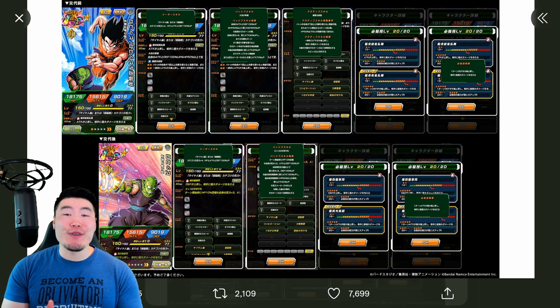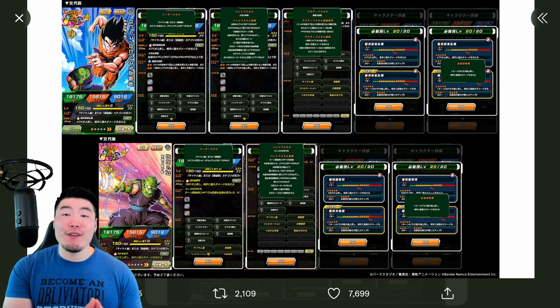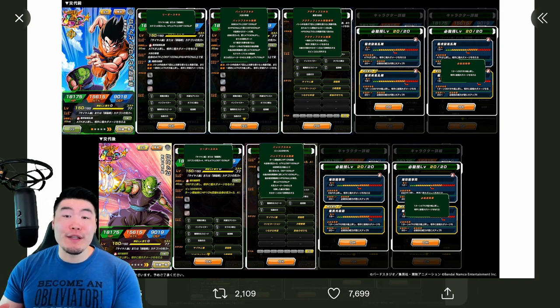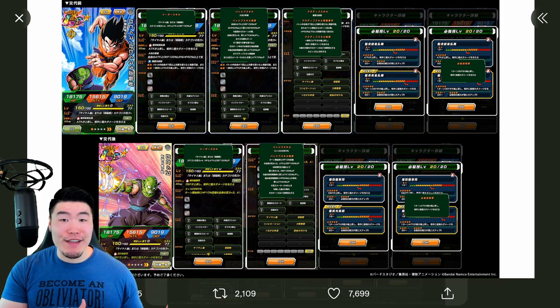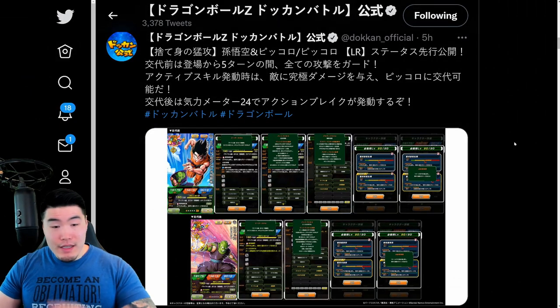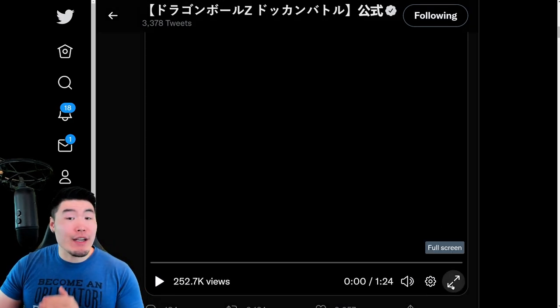Alright, what's going on guys? Welcome back to another Dokkan Battle video. Today we are going to be checking out the details for the newly announced Fizz LR Goku and Piccolo that exchanges into a solo Piccolo. I'm not going to say that I predicted this, but it does make a lot of sense considering we're coming off the Dokkan Fest Raditz. So with that said, let's jump right into it. Before we talk about their kit and their details, we'll start with their animations, which I haven't seen at all yet, so this will be my initial reaction.